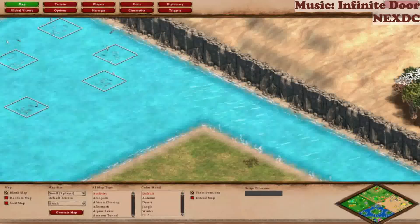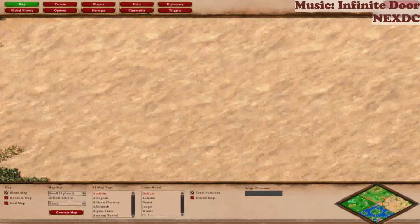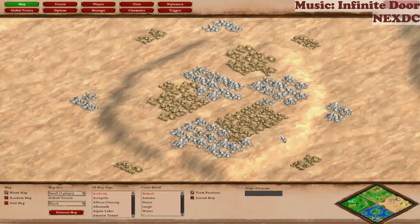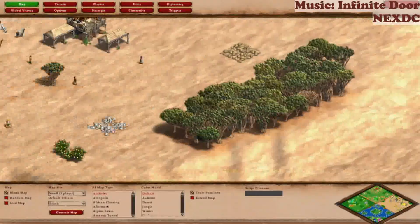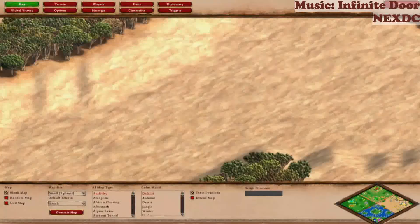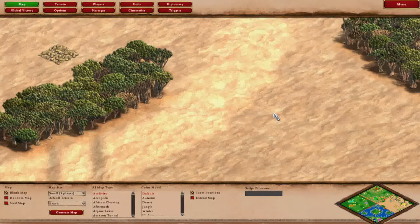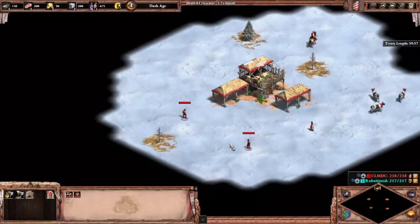The desert has a few elevations, and stone and gold are basically at maximum there. There are short elevation patches throughout. The catch is that there is less food in the desert. Anyway, I think that's all — let's start the game.